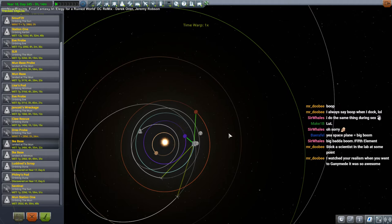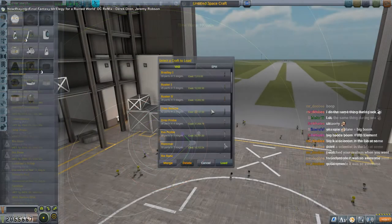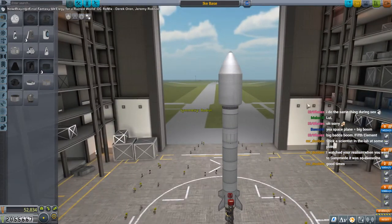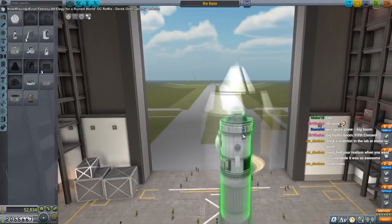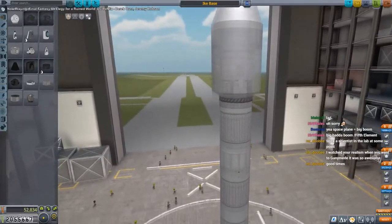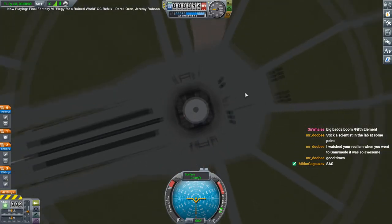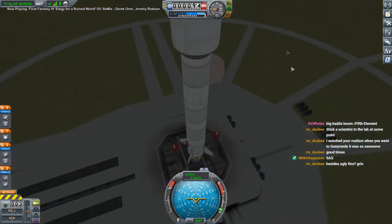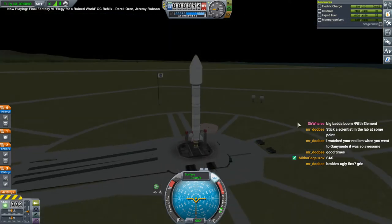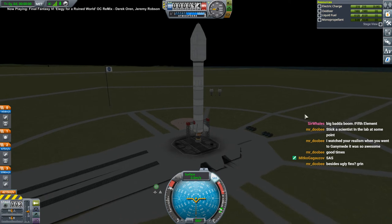Ganymede was fun — landing on Ganymede was something. That was a probe, not a Kerbal, for those who didn't watch it. Ike base? Seems like it should work — that's what it's called. Seems to have all the things, as usual. Does anybody remember if there's anything wrong with this? I think we must have a controller on it. The other Ike bases weren't delivered with a Kerbal. I think the unit is underneath the docking port. Well, I'll just launch — we could wait till daylight, but whatever.